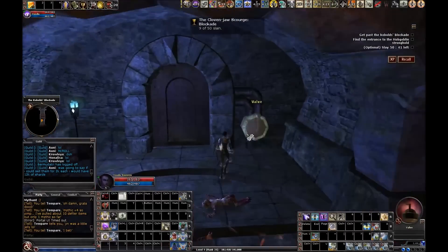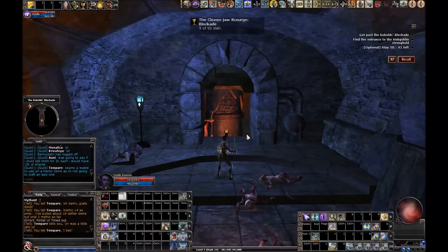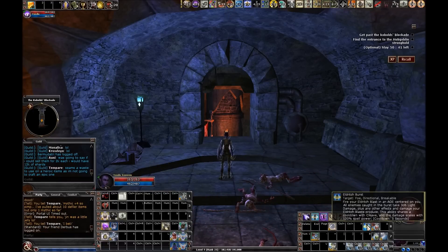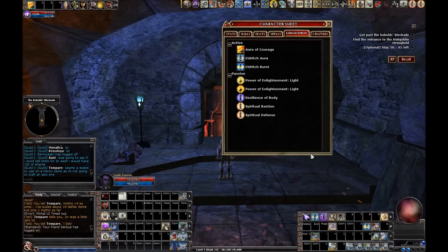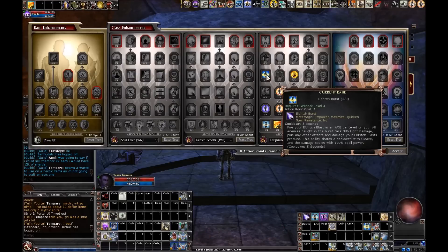Burst and everything dies — how can you not love that? I do want to say that the burst has been nerfed since I did Ginger Locks. The Eldritch Burst now reads: this ability shares cooldown with Cleave and the damage scales with 120% of spell power. It used to scale with 150% of spell power. So they brought that down by 30%. It's still awesome.